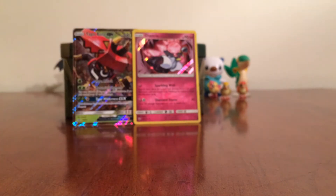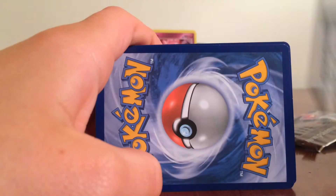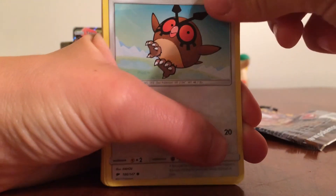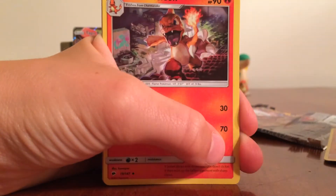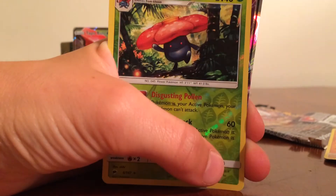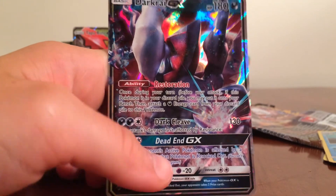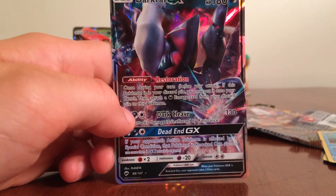Final pack — can we get something? Open it up. Code card. Four from the back and then the last two. Whirlipede, Electric Energy, Hoothoot, Sandygast — least creative name ever — Rhyhorn, Merill, and that's Charmeleon with amazing art. That's really cool. Sidra. Whoa — Vileplume and Dark Kirlia GX! Oh, that is sick! That's amazing — look at that art, that is epic!